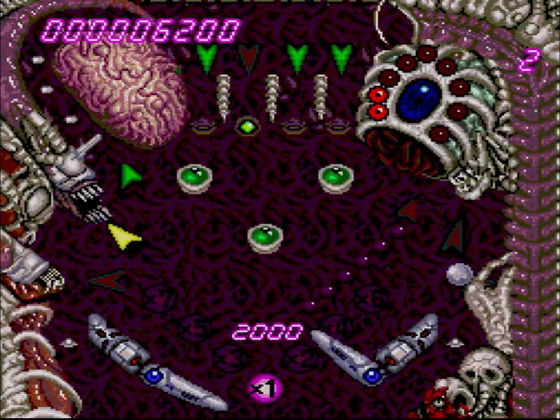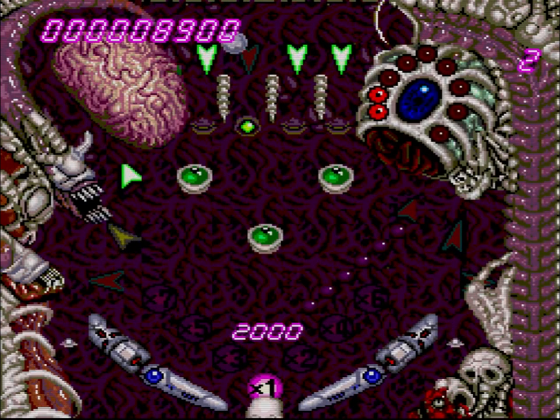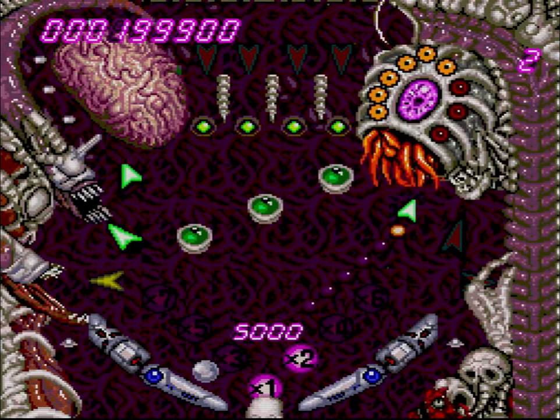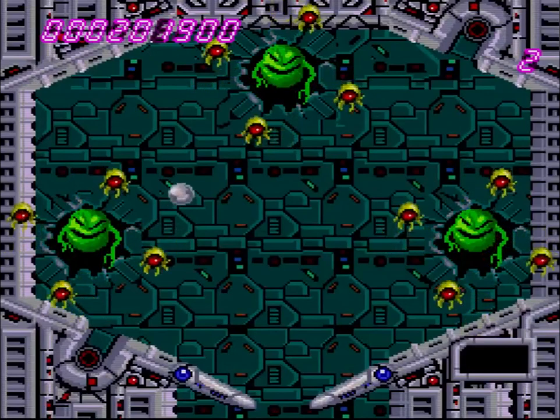Got these two levels here. You kill aliens on them and different things happen when you hit the lights. I don't really get it, but it's cool. The arrows at the top light the little arrows on the guy's mouths, and then sometimes they eat it. You go to these cool bonus stages.